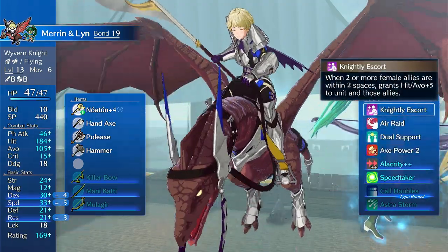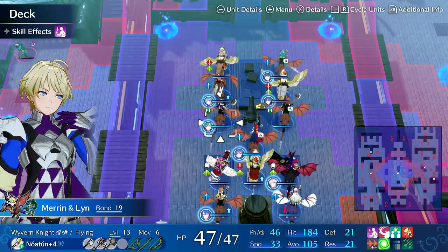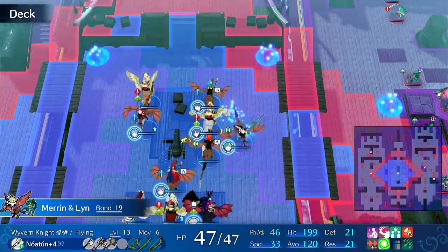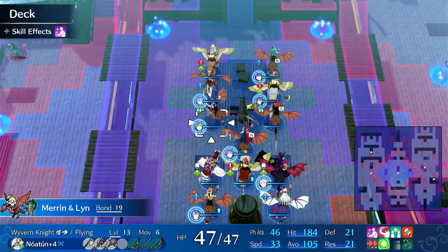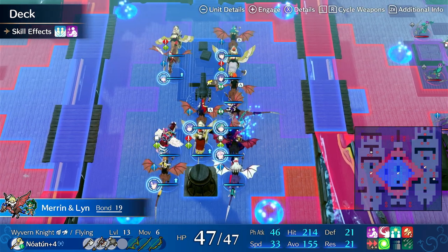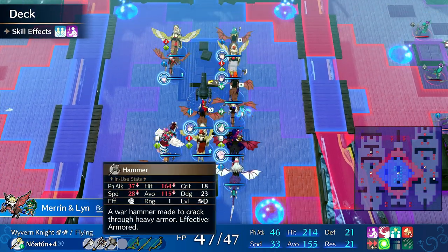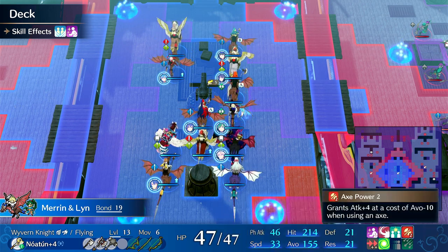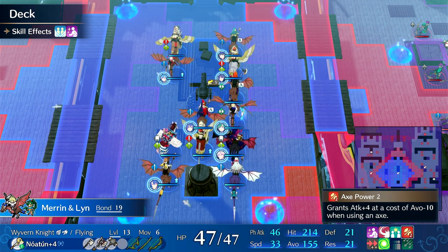You also have Knightly Escort to increase your own hit and avoid, as well as other females. Maren has some good supports — right now she has an Aalir, a Panette, and Chloe supports. Chloe I would say is arguably metagame, and so is Aalir unless you're doing LTC. Panette is definitely metagame. You can also run Tamera, so if you're not running an all-flyer squad, you can run Panette and Tamera and get easy A supports as long as you have those two plus Aalir. Look at how high her avoid gets just by standing next to these. She also can speed stack with Speed Taker and deal huge damage with Axe Power. It's a very straightforward build — you basically don't see any negative effect of Axe Power.